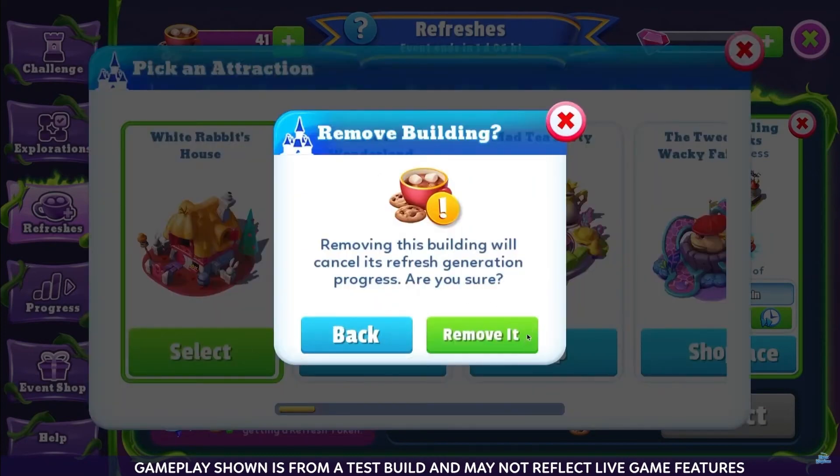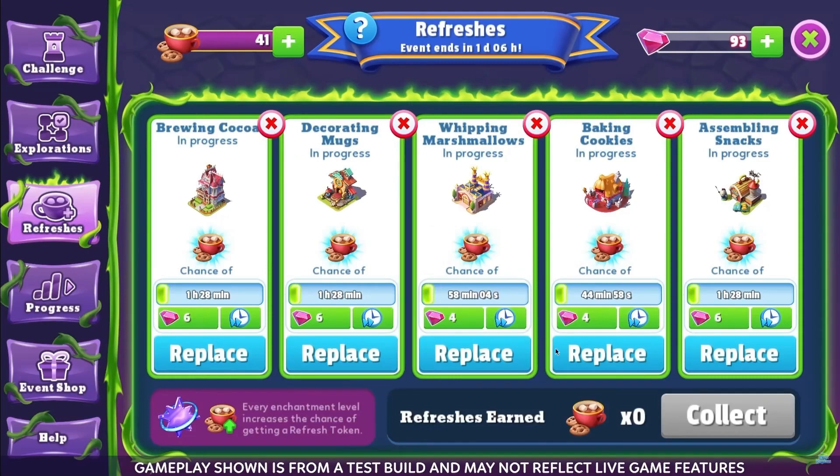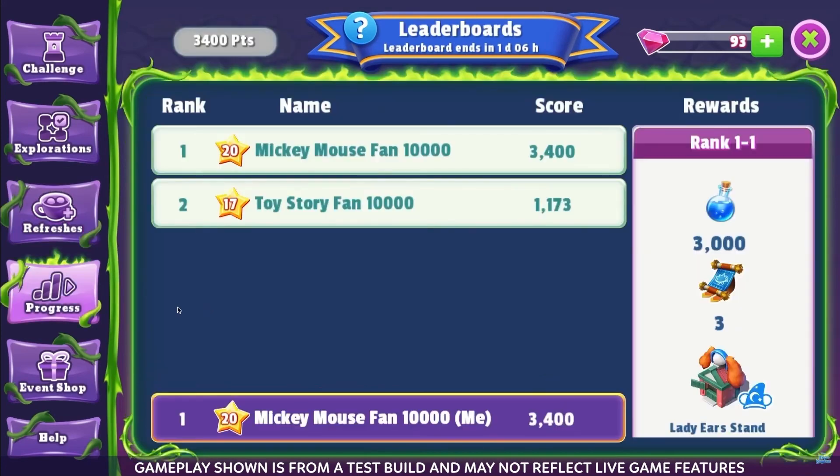If you choose to skip the timer, either with gems or a time skip token, you'll receive a pop-up letting you know whether or not you received a refresh token. If you want to keep track of how well you're doing in the event — against your fellow Kingdomers or your overall progress — you can find it in the Progress tab, where you can select Leaderboards or Milestones.